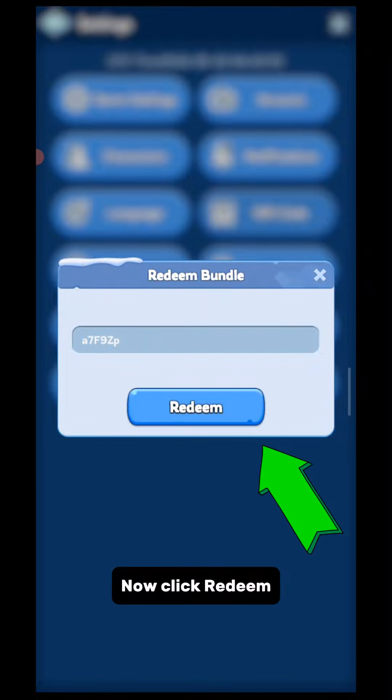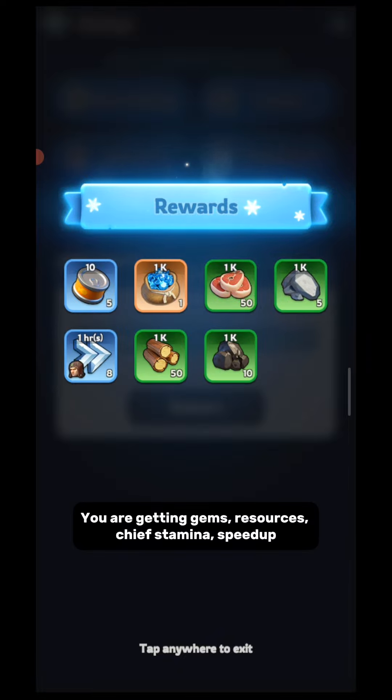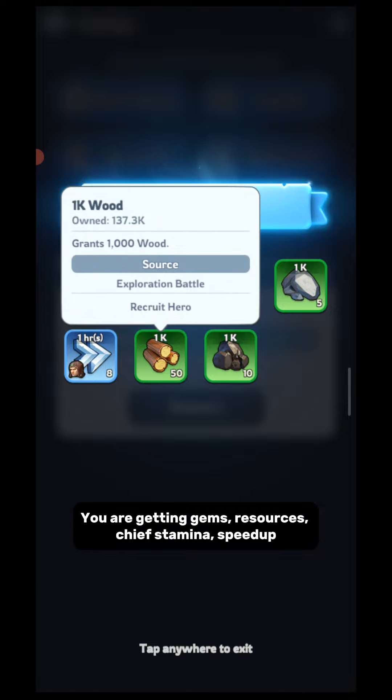Now click Redeem. See? You are getting lots of gifts. You are getting Gems, Resources, Chief Stamina, and Speedup.